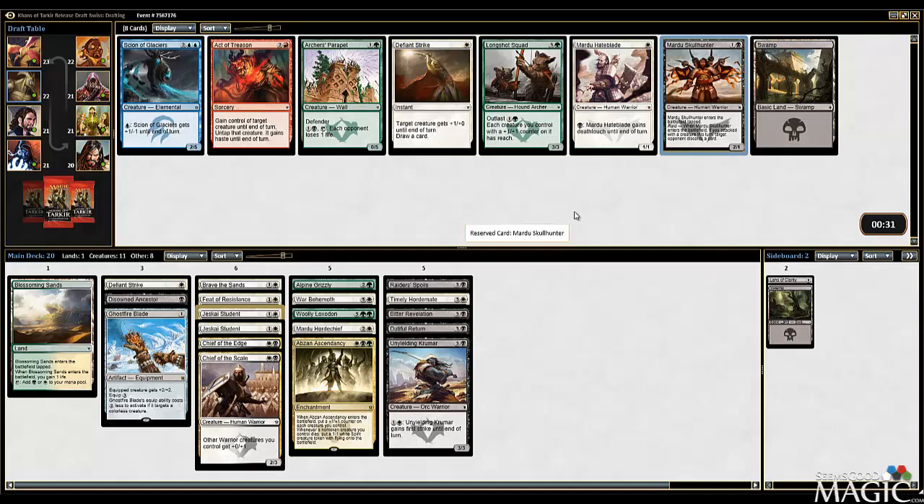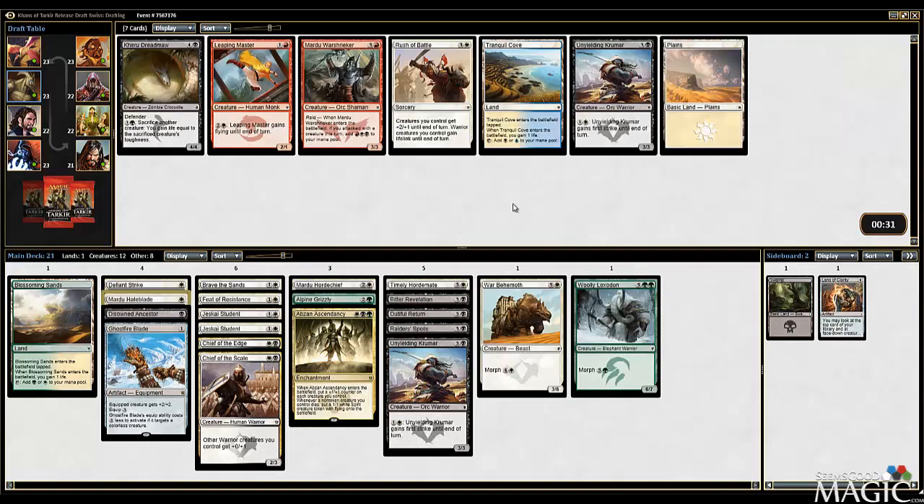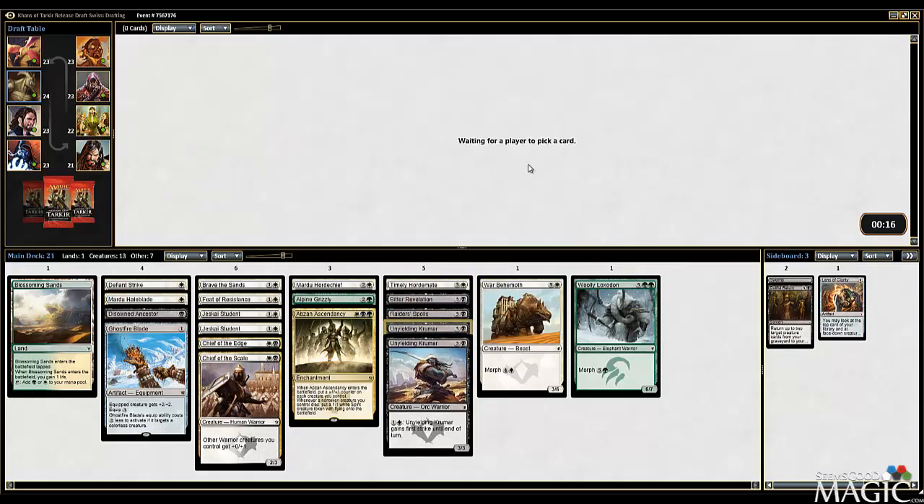Skull Hunter over the Hate Blade - Skull Hunter is a really nice beater and it's also a Warrior. I like the Hate Blade though. Death Touch is really good in this format. So is Discard. That's actually tough - I want both. Maybe I need actual one-drops to turn on my Raid. Skull Hunter works better with the Hordemate, but we don't have much removal, so having Hate Blade does make sense. All this late Mardu stuff - I probably could have easily made a Mardu deck, but I don't have a lot of fixing. Let's take the second Krumar - play it over the Dutiful Return. Krumar is a fine card when you have actual Warrior Lords.